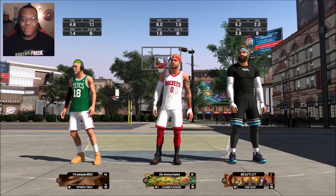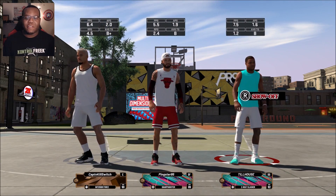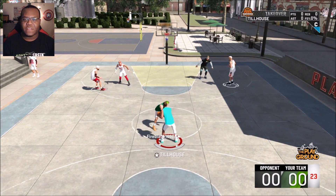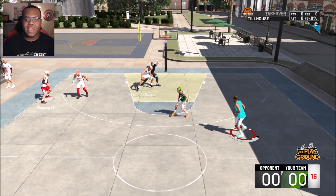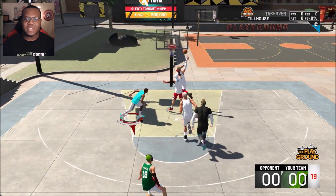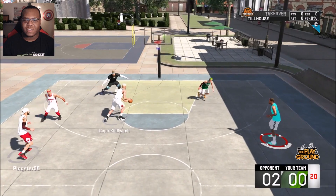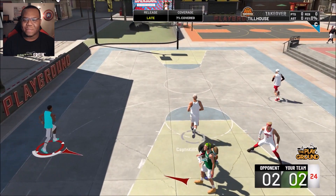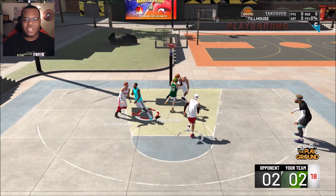Our next matchup: we got an 83 offensive threat, slashing playmaker, and another paint beast across the way, which is good because we're actually playing with an interior force ourselves. The offensive threat has a shot-creating takeover, which isn't bad. Let me make sure this sharp doesn't need help. We got big versus big down there. The sharp is getting beat to the basket — not a good look. It looks like he doesn't want me bringing the rock up the floor. A bucket's a bucket, I'm not mad at it. Open shots are always beautiful, but if we can get better shots, that'll be even more.